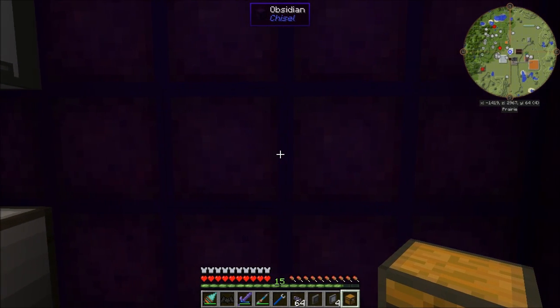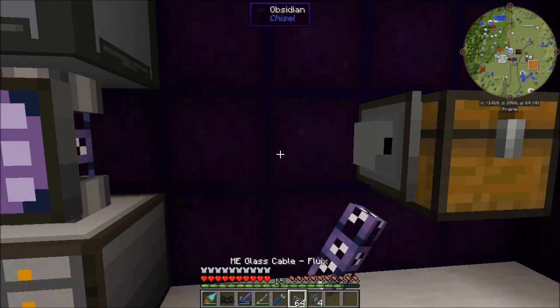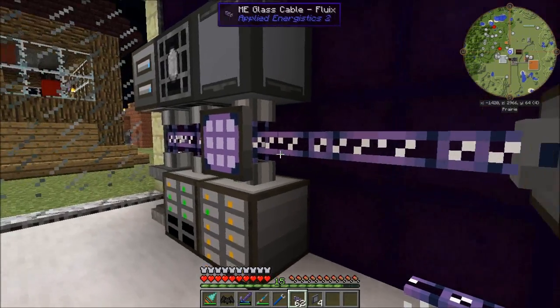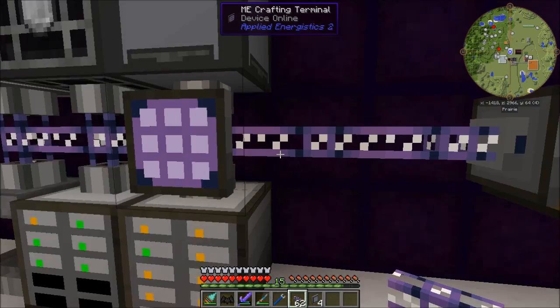Now with the ME storage bus that I have, I could just pop this down, put that on the side, connect cable up, and put the cold coke in here. That'll be visible to the network — right there it is.